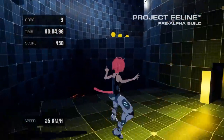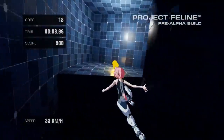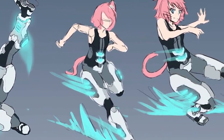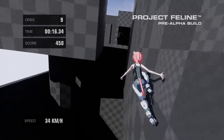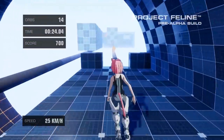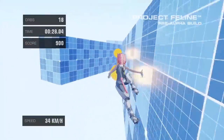Hello, I'm Raymond and welcome to another Project Feline devlog, documenting the development of my dream game. In Project Feline you play as Gabby, a feline-human hybrid who can ride on walls, and over the past several weeks I've been developing a new mechanic allowing Gabby to grind on rails. I've also developed some new maps to test this new gameplay dynamic. I'm really excited to show you guys these features and talk about the development process, so let's get into it.